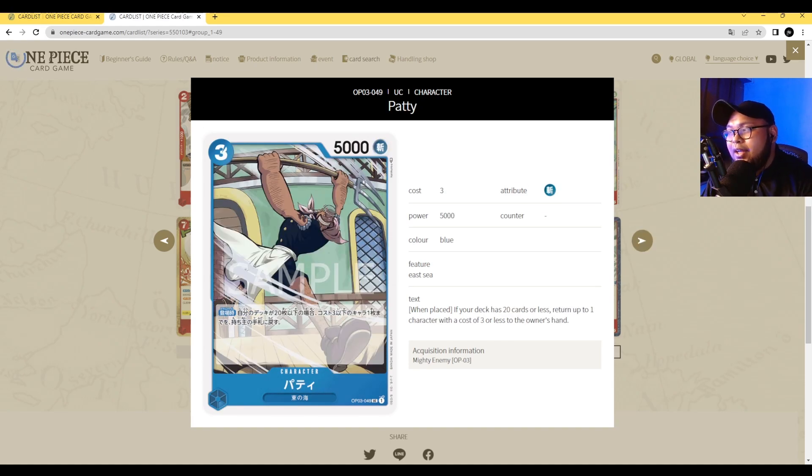Next up we have Patty. He's a 3 cost, 5000 power Slash attribute. His ability is on play: if your deck has 20 cards or less, you may return up to one character with a cost of 3 or less back to its owner's hand. I think this card is good but situational. With Nami you can get to that 20 or lower deck count easily. By that time you might be in the late game and affecting very limited targets — maybe small blockers or aggressive stuff like Zoro. I think it's average.